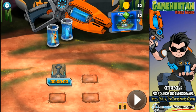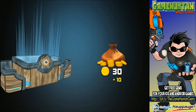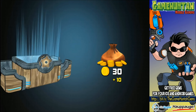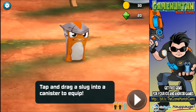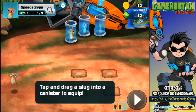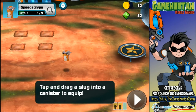Slugterra: Slug It Out 2 is going to get released really really soon in Canada and available in the rest of the world in early 2017 - I cannot wait to continue the adventure! If you want me to continue, please post in the comments and let me know how excited you are. We got a new slug - woohoo! You got Spit Stinger already! 'Tap and drag into the canister.' The slugs can play soccer and everything - this is so nice!